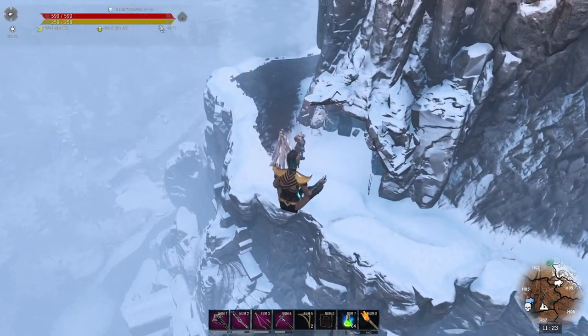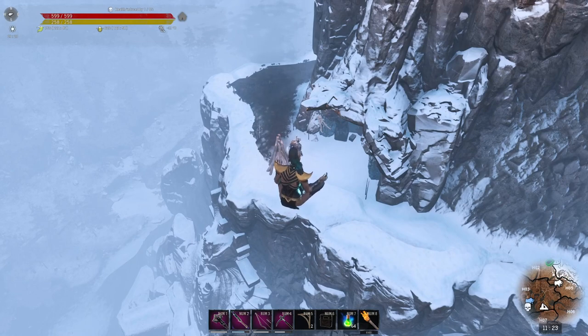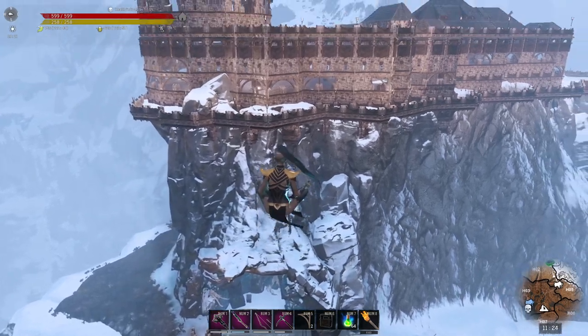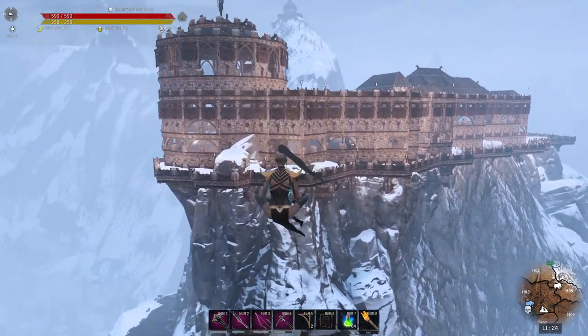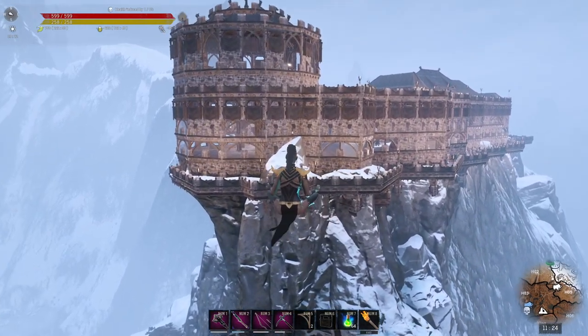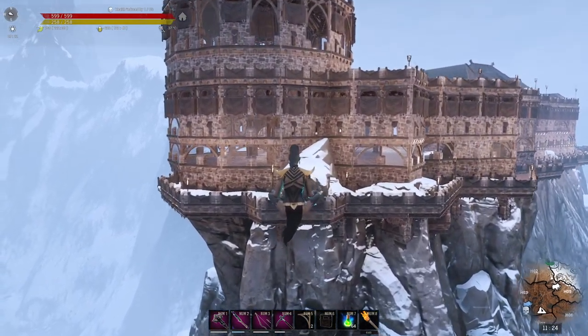Just down there is a frost giant - he gives you the Ymir religion. He doesn't do anything else; he's got a chest but he just gives you that. This is the base - we can actually go in a little bit closer I think.